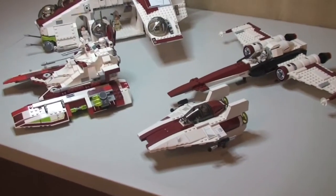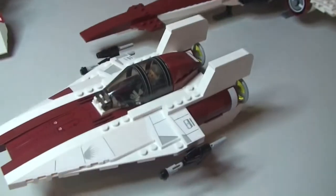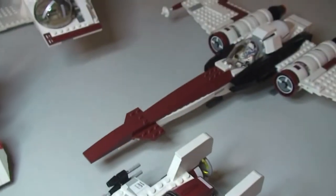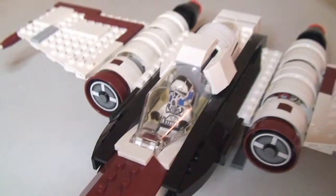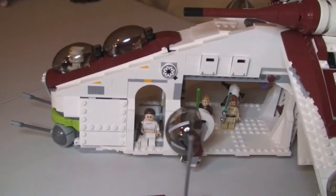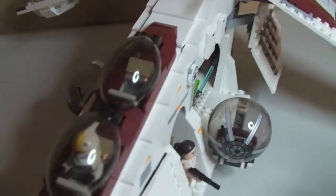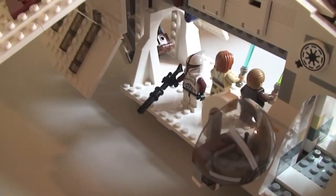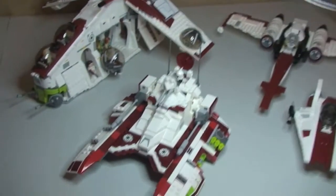So here we go. Starting there with the A-Wing, and on to the Z95 Headhunter, over to the Republic Gunship, and then finally on to the Republic Fighter Tank.